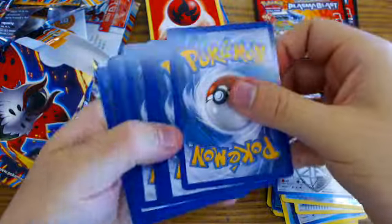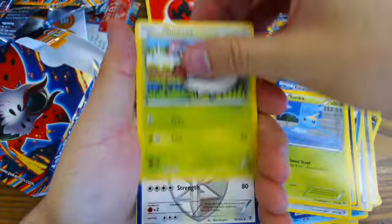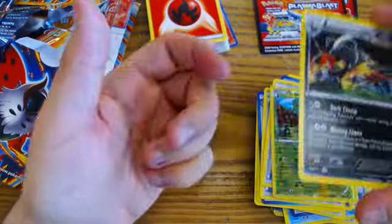Another code card. From our final Booster Pack: Houndoom, Houndoom, Houndoom, Ducklett, Surskitt, Shelmet, Ursarite, Energy Retrieval, Ultra Ball, Reverse Holo Tropius, and a Holographic Houndoom.